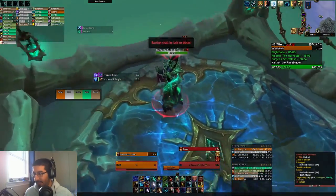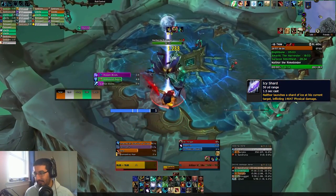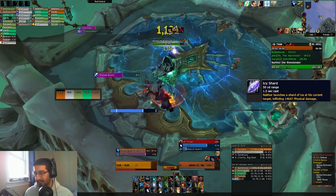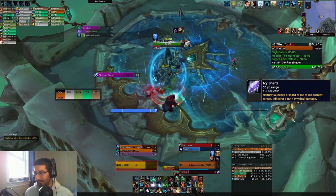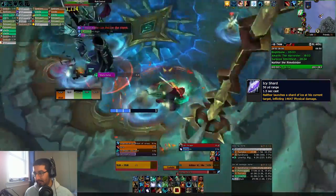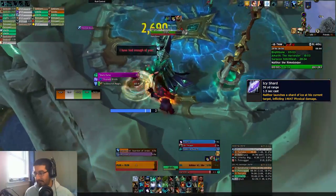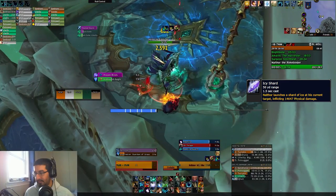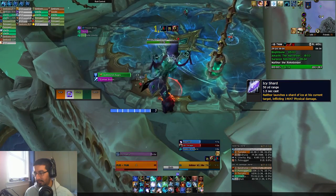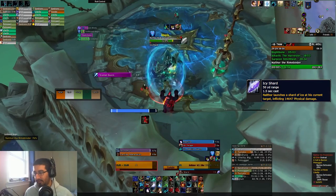Moving on to the last boss, we have Nalthor, who has the Icy Shard ability — a spam physical hit (not Frost, this is physical) on the tank throughout the entire encounter. It's a ton of damage overall; you kind of need to rotate all your mitigation constantly in this fight, especially on Tyrannical, because it really does hurt. He'll spam several of these, do one of his abilities like the Outcast ability, the Roots ability, or the Puddle ability, and then go back to spamming more hits. Obviously not kickable, it's just a ton of physical damage going out on your tank, so just be ready to rotate cooldowns there.